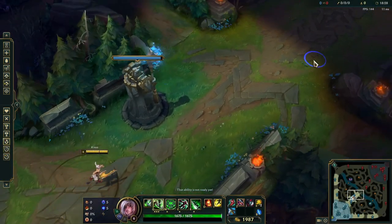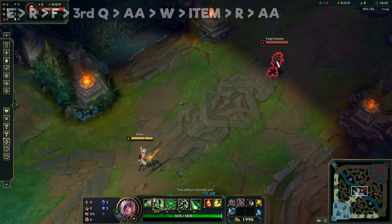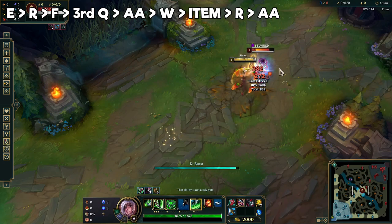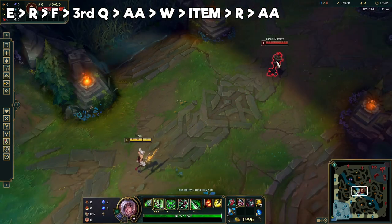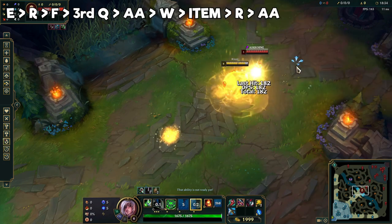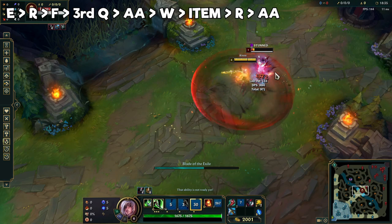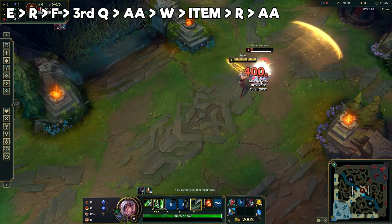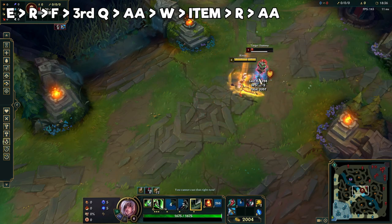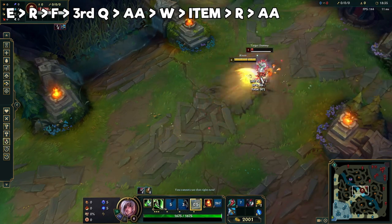The next combo is one of the more standard ones but also the most effective for all-ins. This is the E-R flash third Q combo. It looks super hard to pull off, but believe me — it's incredibly easy to do. This is one of the combos that is all about muscle memory. Once you practice this one enough, you will be using it to all-in and engage in literally every game you play.